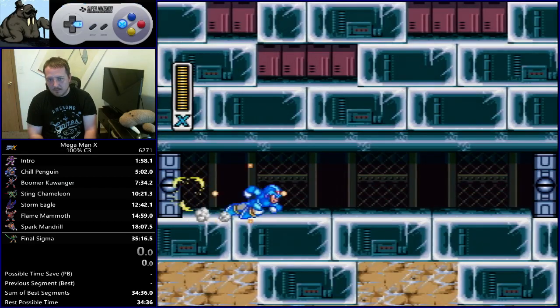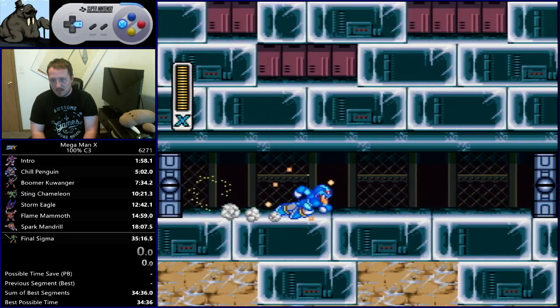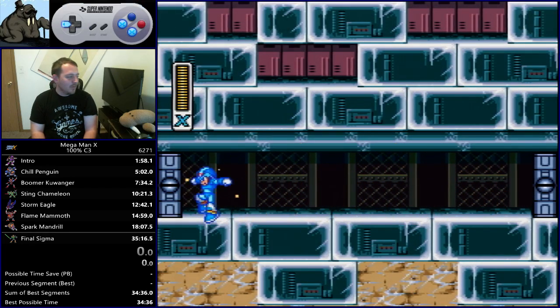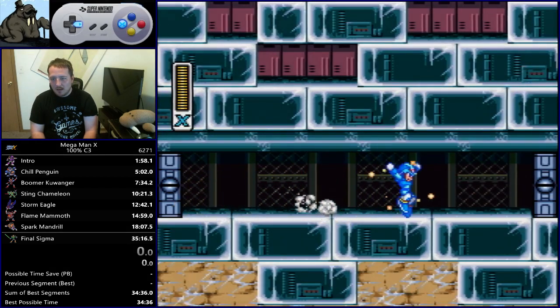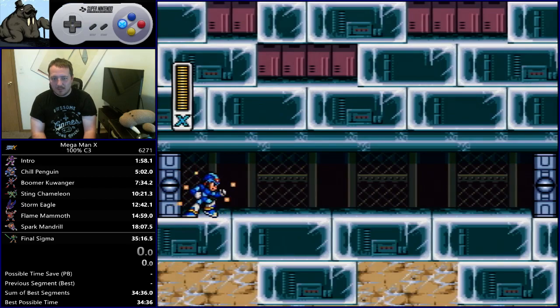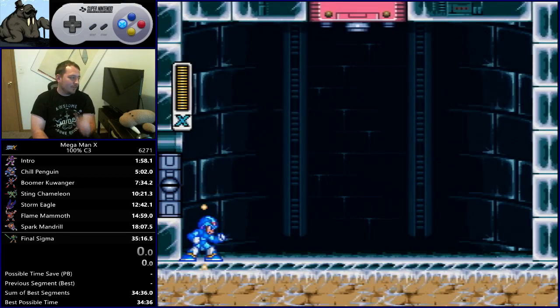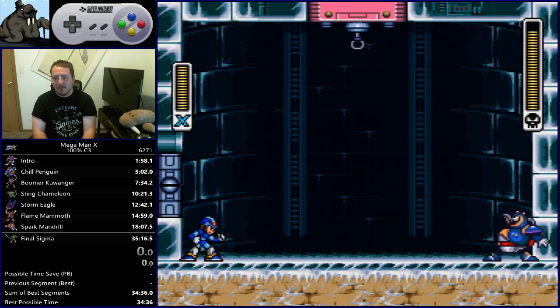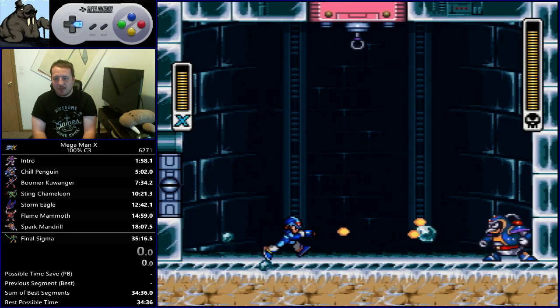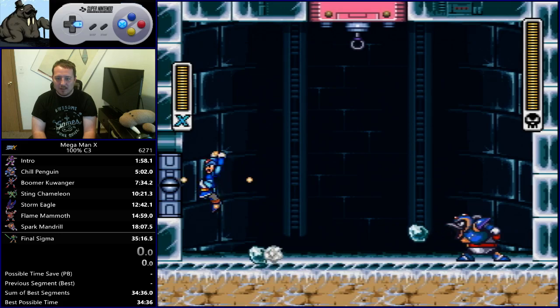A buffered double-tap dash on the door closing and then a really good dash chain afterwards makes these corridors as silky smooth as possible. One thing you don't really want to do is jump in corridors, because every time X hits his head he stops moving for a frame. In boss corridors the best strategy is to go for the buffered double-tap with a really good chain afterwards. You want to come to this penguin fight with a full charge ready to go — release it right away, it'll hit him every time, because penguin always throws these ice cubes first if you don't do anything.